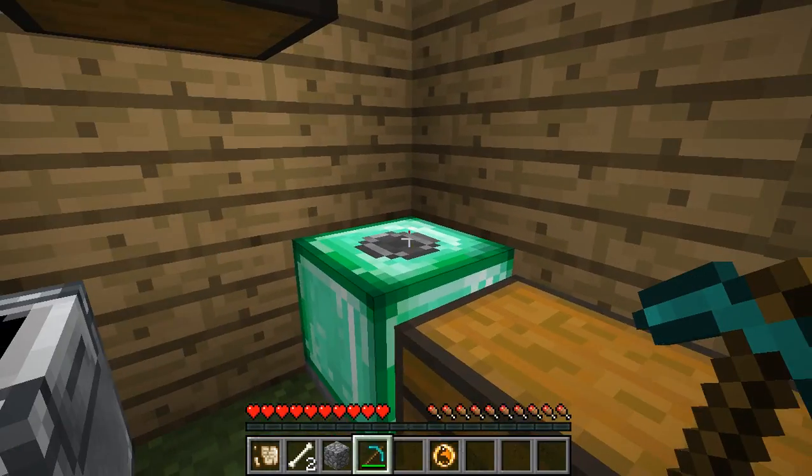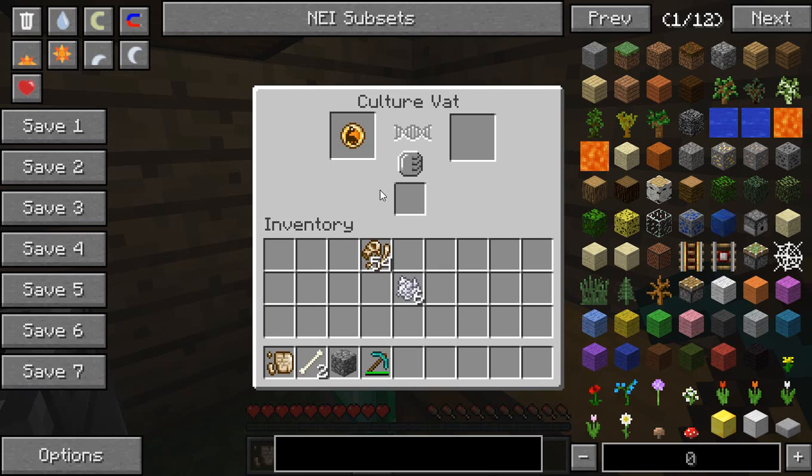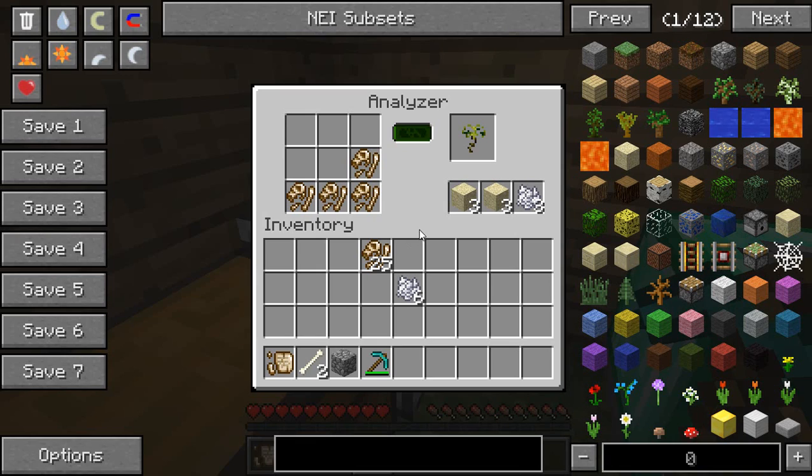We got Brachiosaurus DNA! You put it in there and put a biofossil in there, and it works like a furnace except it uses a lot of coal. You can also get plant fossil from analyzing.